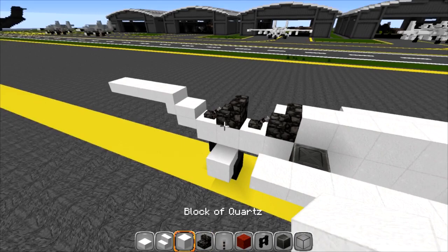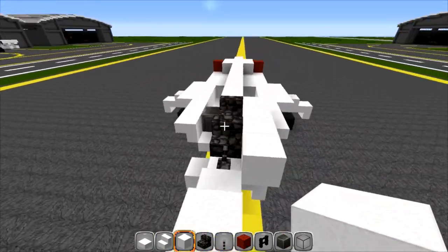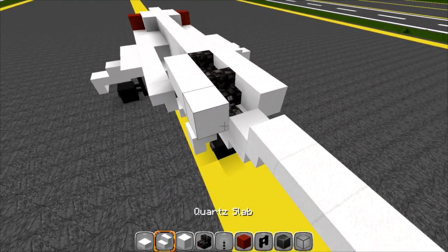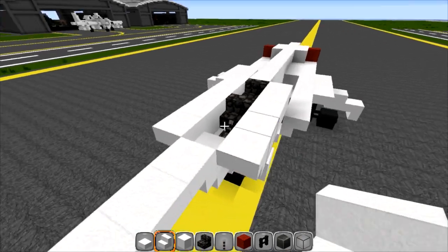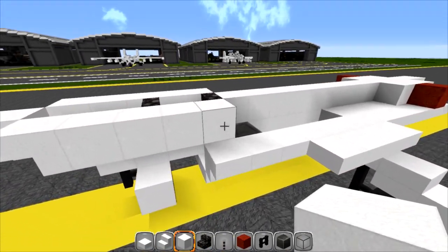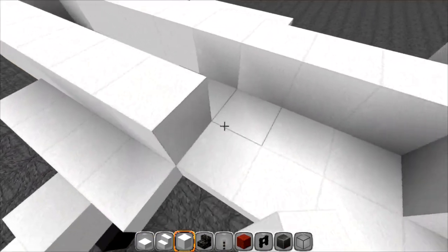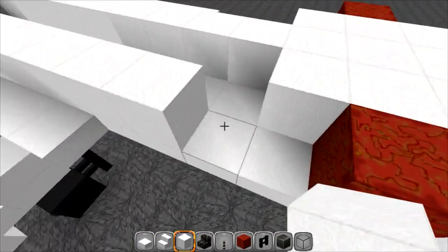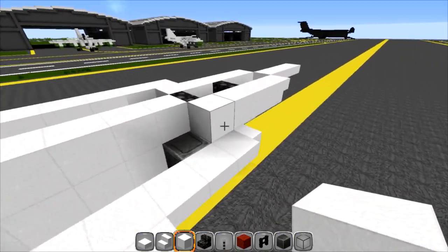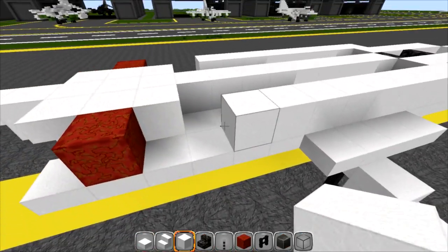Back up to the seats: grab a block of quartz and go four on each side. Upside-down stairs on the front on each side. Then right here on each side, go back by nine — it should stop two blocks short of the redstone. Put two slabs on the front on each side.